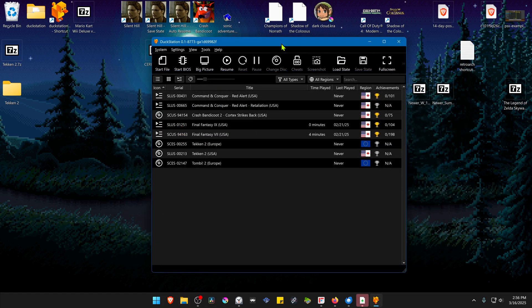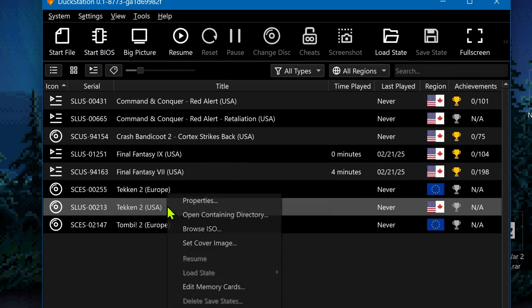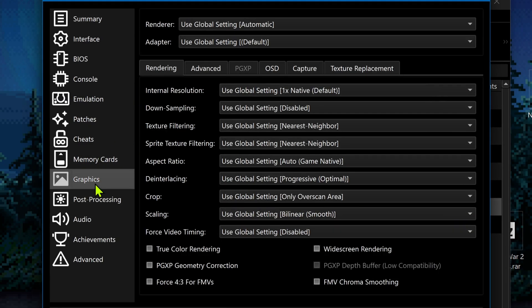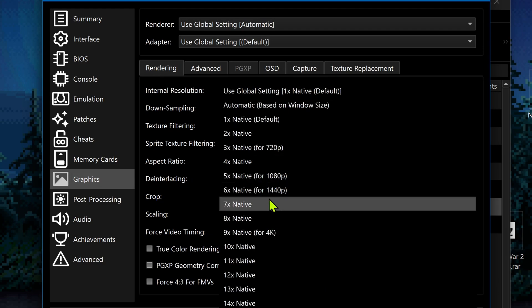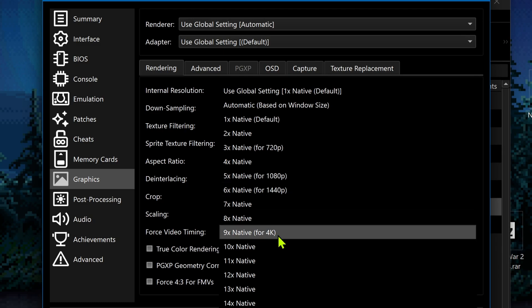Now close this, go back to DuckStation, and right-click on top of the game, go to Properties, then Graphics. Here in the Internal Resolution, I recommend using a higher resolution or at least an HD resolution, or you won't notice much of a difference in the HD textures.